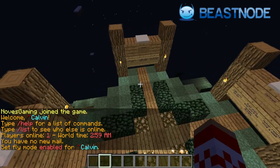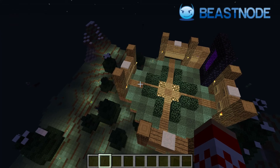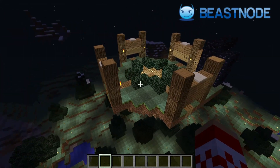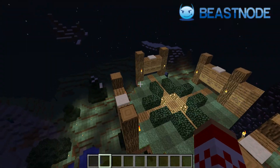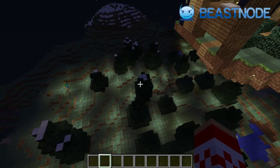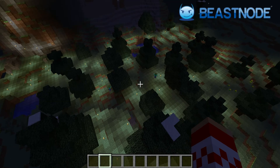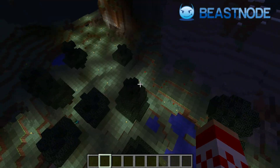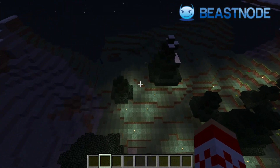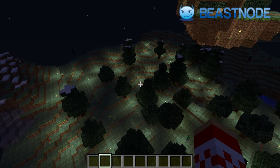As you can see, this is my spawn. It is literally nothing special — I do not want you guys to say I'm the worst builder in history. I literally needed something fast just to show you guys in this video. Underneath the world I placed some torches to kind of prevent mobs from spawning, and today I'm going to show you how to get rid of mobs and a variety of other things.